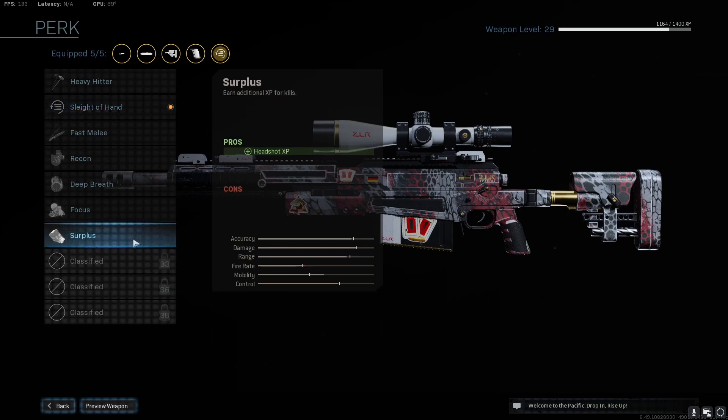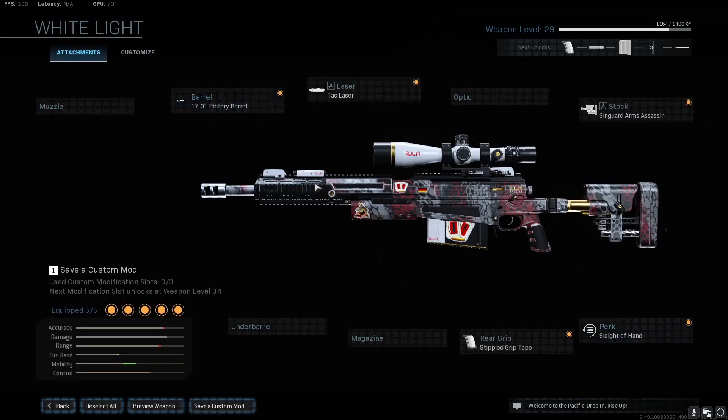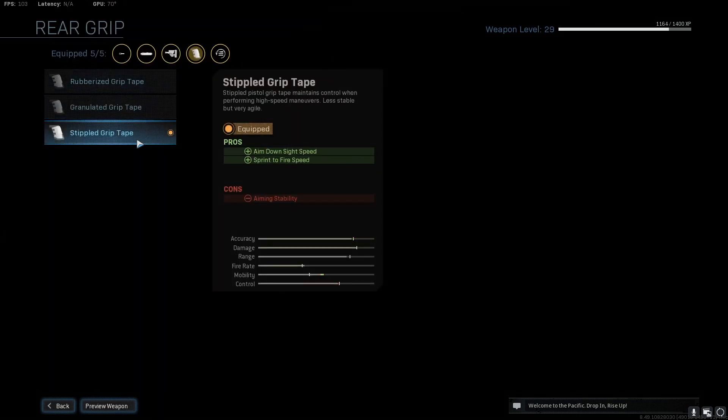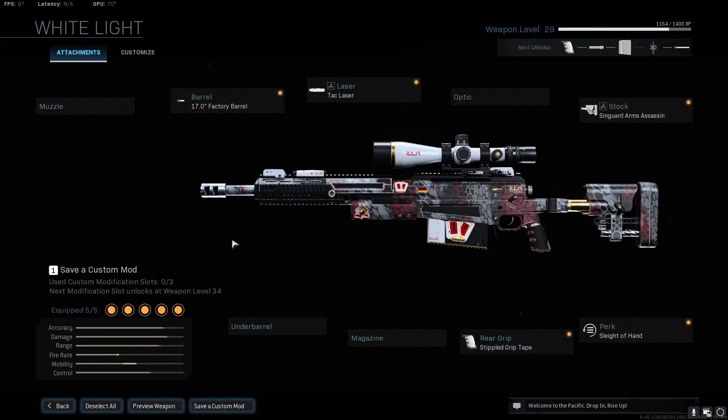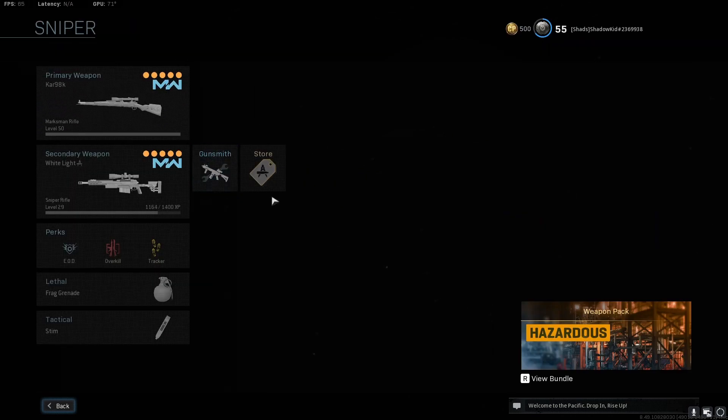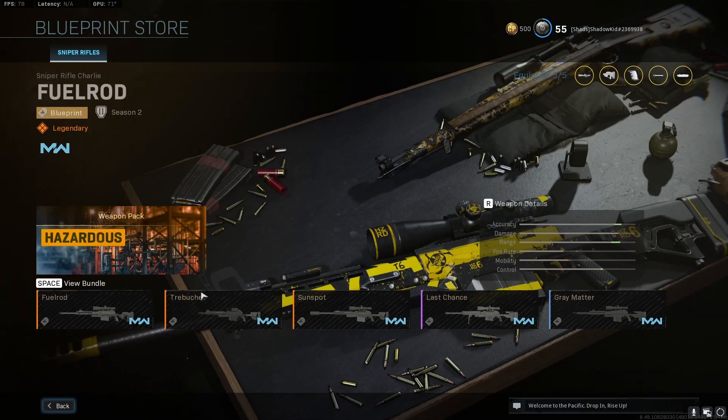If you're trying to level up the weapon you could use Surplus, which you unlock later, but I recommend Sleight of Hand for reload quickness. For the grip, use Stippled Grip Tape for ADS speed and sprint-to-fire speed. Note that you have to get your gun to level 27 — leveling up the AX-50 can be a grind, but once you get it up there it's pretty easy.